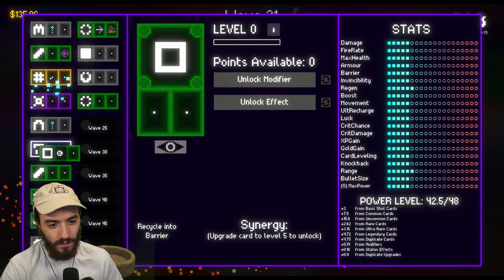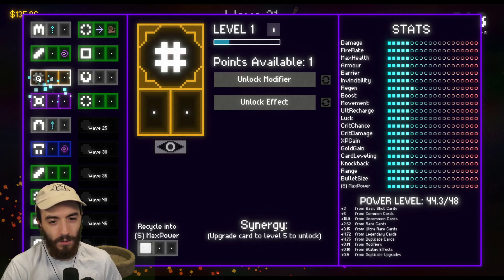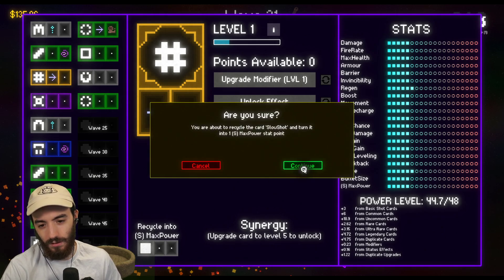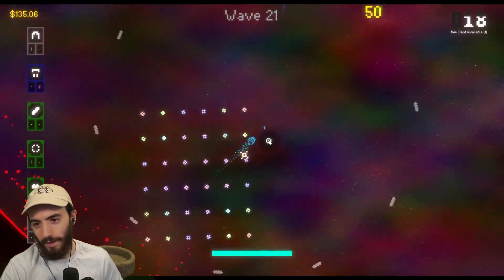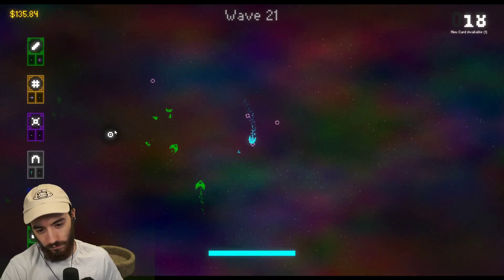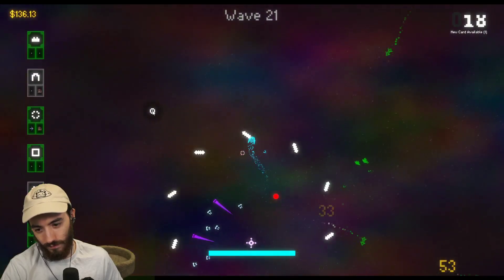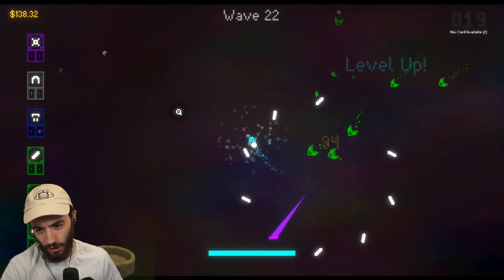I'll take the square and replace this other one. This gives me max power — this can get upgraded. Unlock a modifier — bullets move faster. Yes, we will recycle one of our cards. We are already on wave 21.